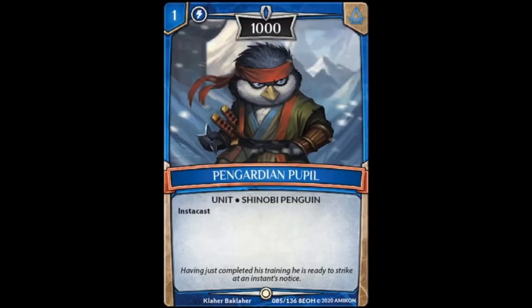Pen Guardian Pupil we already went over in the spoiler video with the Argent Air card — not much to talk about. It's a 1-cost 1,000-power unit with instacast. Being able to flash it in on your opponent's turn so it can attack the next turn is kind of nice, especially late game. It's a form of quickness — kind of vanilla, but still kind of cool.